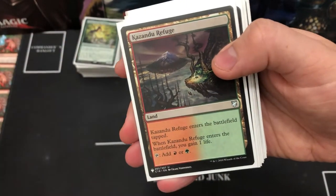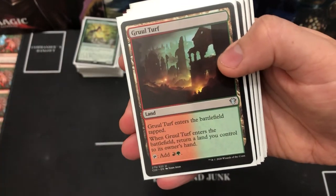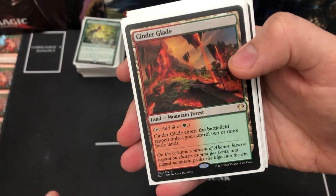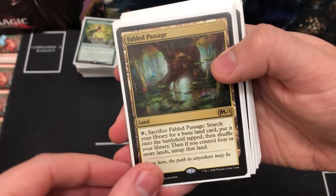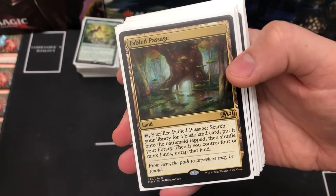Moving on to the two-colored lands: Gain Life, the bounce land, Grazer Turf, Rugged Highlands for life gain, and Cinder Glade — also good if you're just searching for a forest, as it obviously falls into that category. We've also got a few sacrificeable lands which are good because if you've got landfall it will trigger twice.